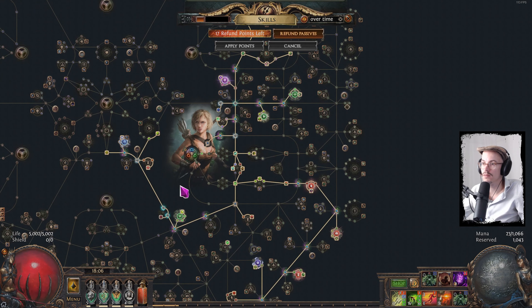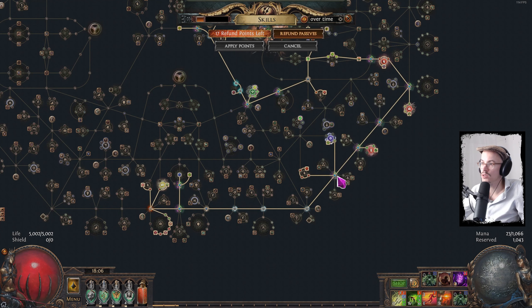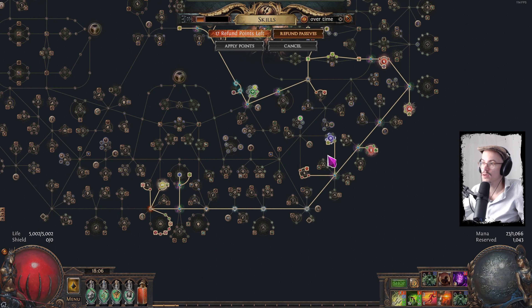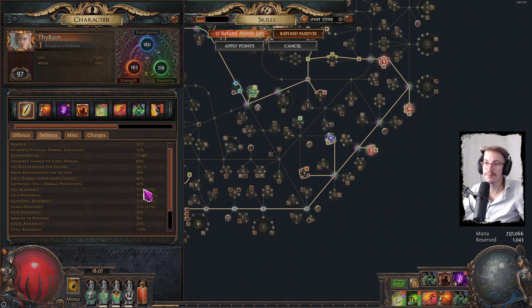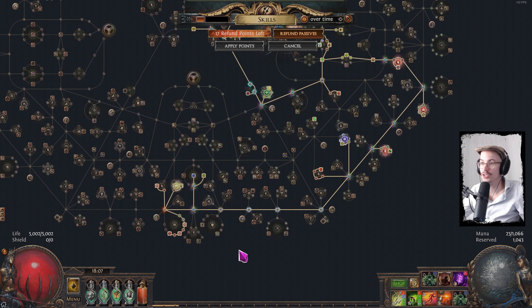The skill tree has Farsight as an anointment on my amulet, which is pretty good. I've got chance to suppress spell damage as Lucky. I'm at 94%, so if it rolls twice, the chances of not suppressing spell damage are incredibly low. I'll take it. Attributes still look okay — that's the tree.